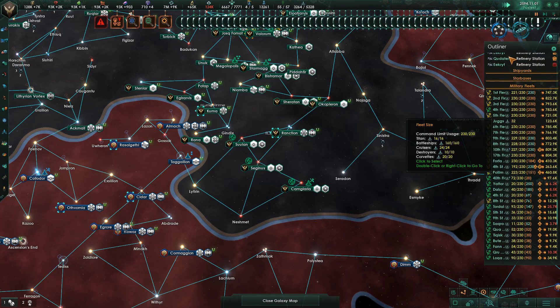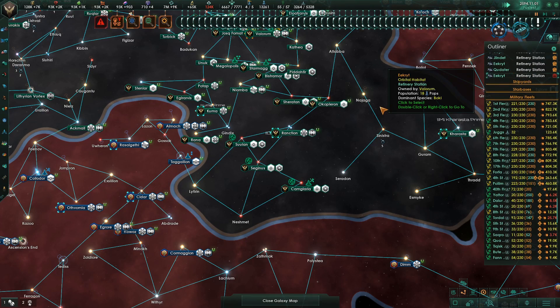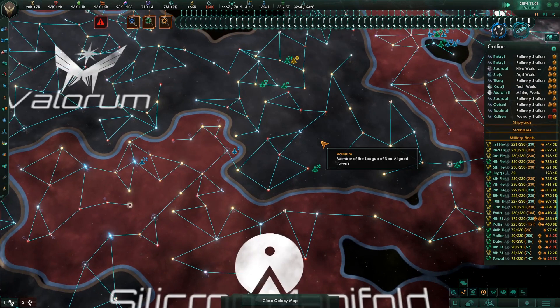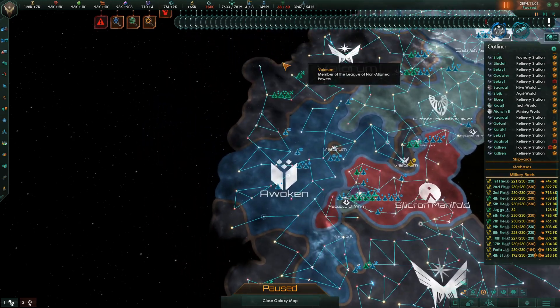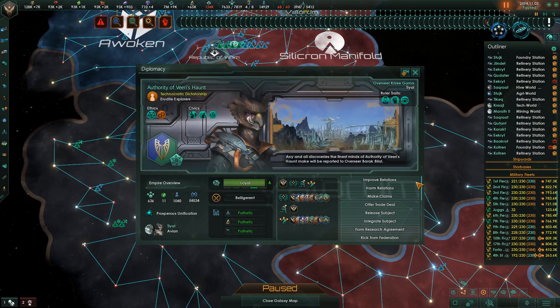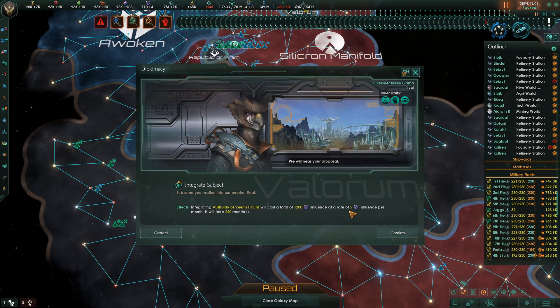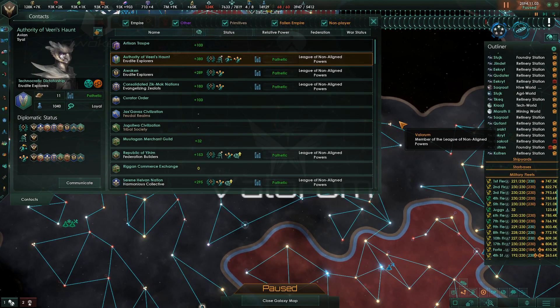When it rolls over to the second day, a whole bunch of stuff is going on because it's grabbing all these new planets. It's taking a long time — they had a bunch of planets. It's the second day now, so all this stuff that was Boki Hive is gone. We're going to go in here and integrate these guys. It'll take five influence per year and 240 months, so it'll take a while. We'll let that run. I will catch you up to date on the next one.